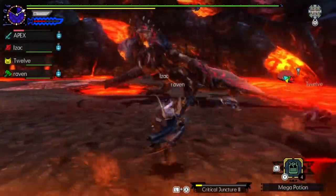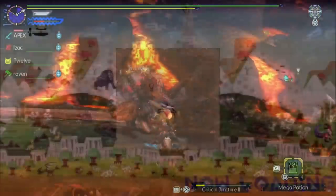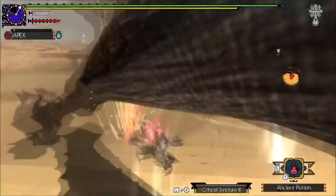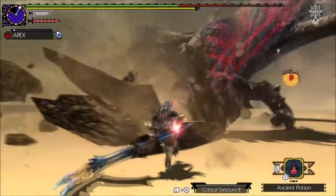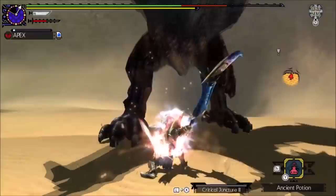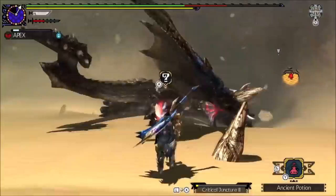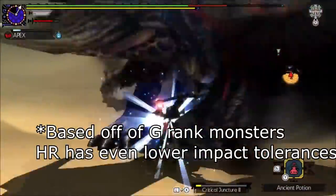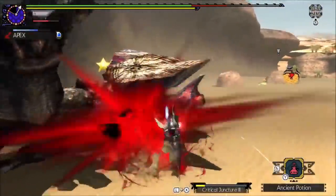Digging into the math side of this, a Punish Draw hit deals about 30 impact damage. Stack it with the Feline Slugger food skill and it'll add an additional 10%, so in total you'll deal 33 impact damage. Most monsters have an initial KO tolerance of about 200-300, so you will probably get at least 1 KO a hunt, which is pretty helpful in dire solo situations.